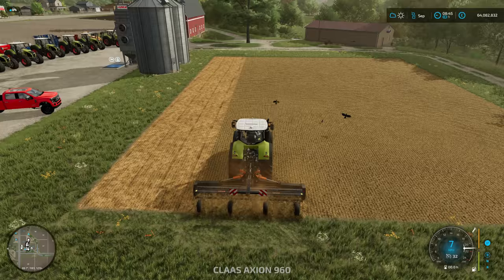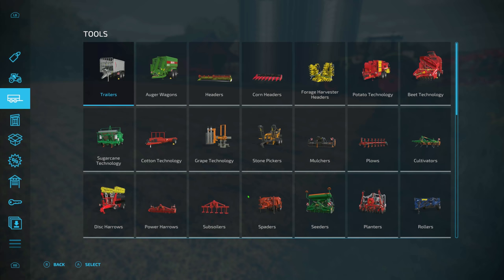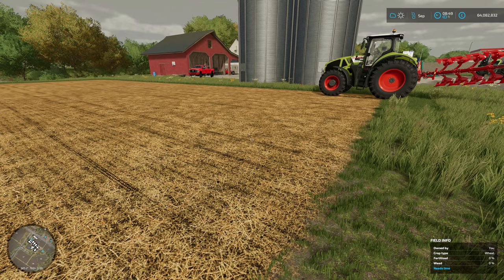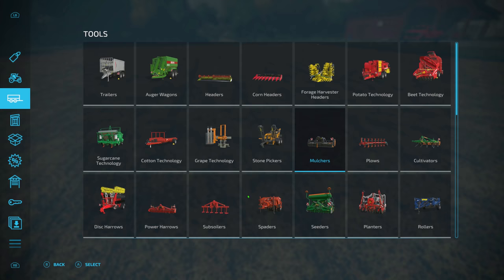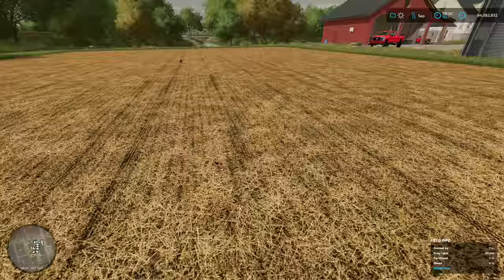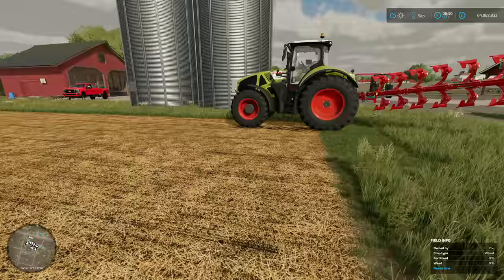I'll finish off mulching the rest of this field and cut back in at the next stage. That's the field done — all mulched up. Quickly showing you in the menu where you can buy the mulcher from — different sizes all do the same thing, as it says it's used to crush the crop stubbles. The state of this field now is pretty much neutral. If you open up the map it still requires ploughing, but the colour is completely neutral — it's no longer harvested.